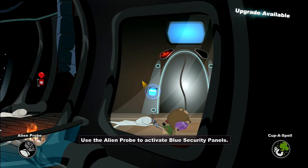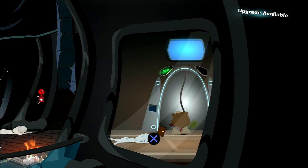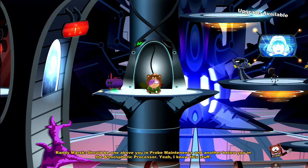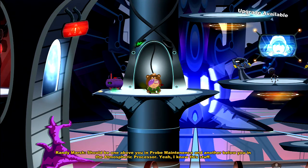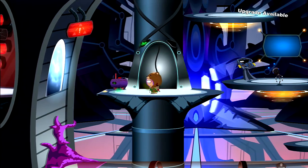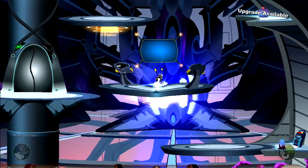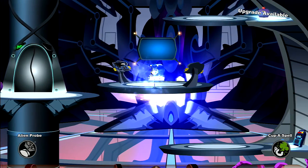Why can't you just say the probe in my butt? You've got to say 'asshole.' I mean, I know that's essentially what it is. The security console should be one above you in probe maintenance and another below you in the atmospheric processor. I know this stuff but I can't remember which one you want — it's been a while since I did this. Anyway, I'm complaining about South Park being South Park, so let me just stop. It's been so long since I've done a video, so hopefully I don't disappoint.